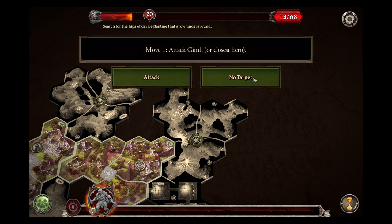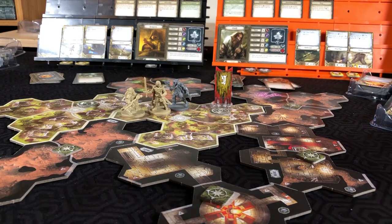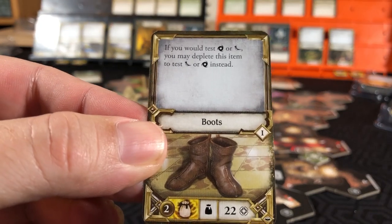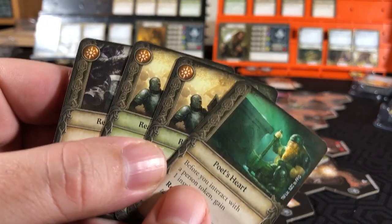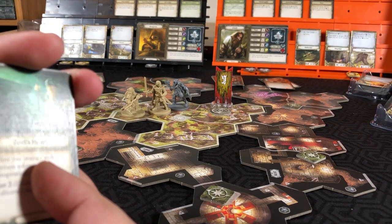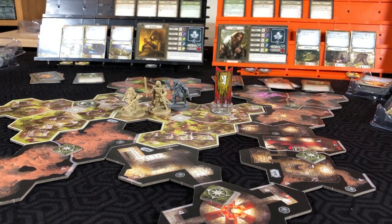Into the shadow phase. We will move this enemy to attack Gimli. The orc snorts with exertion as it swings a heavy axe. Agility negates - that can hurt. So we will use his boots: if he would test agility, we can instead test his might, depleting his boots by one. We have three successes there. We will negate the three damage and let him get a fear.